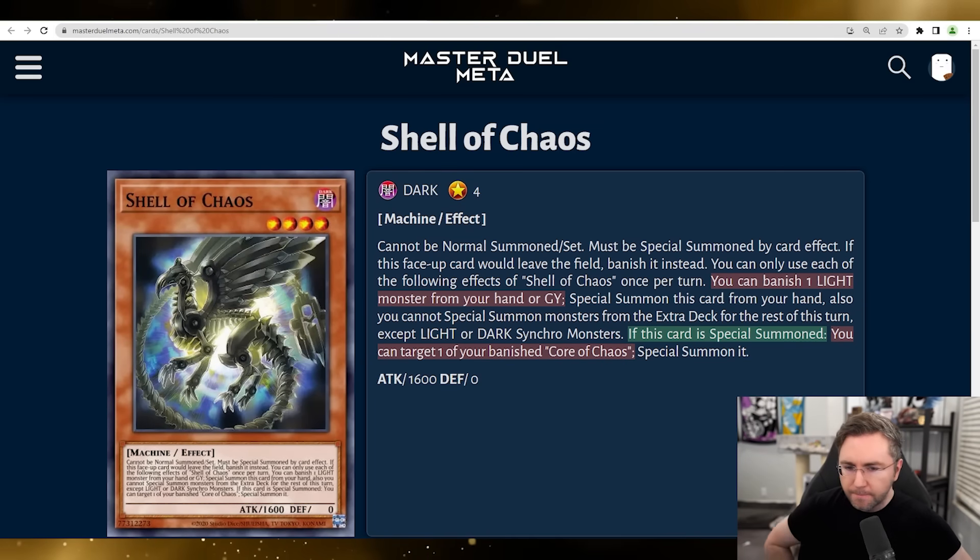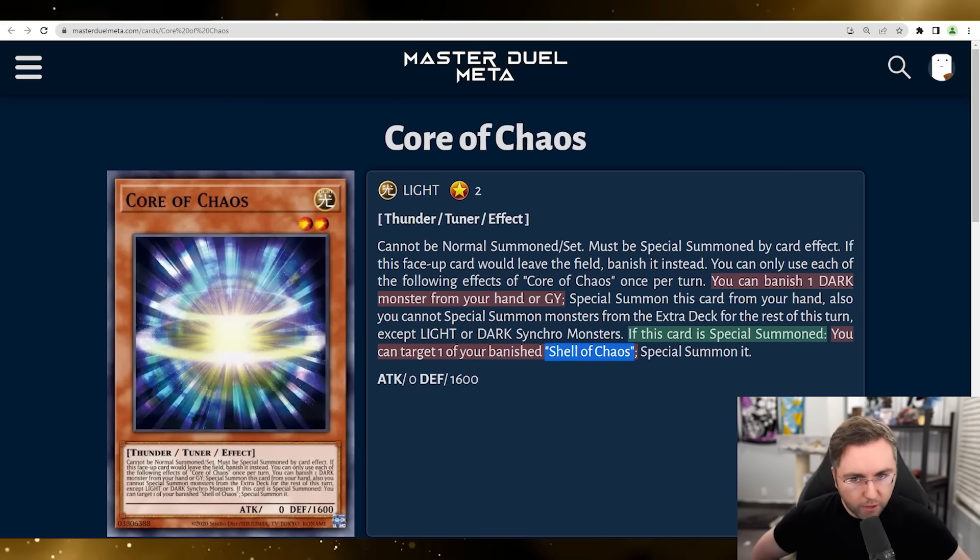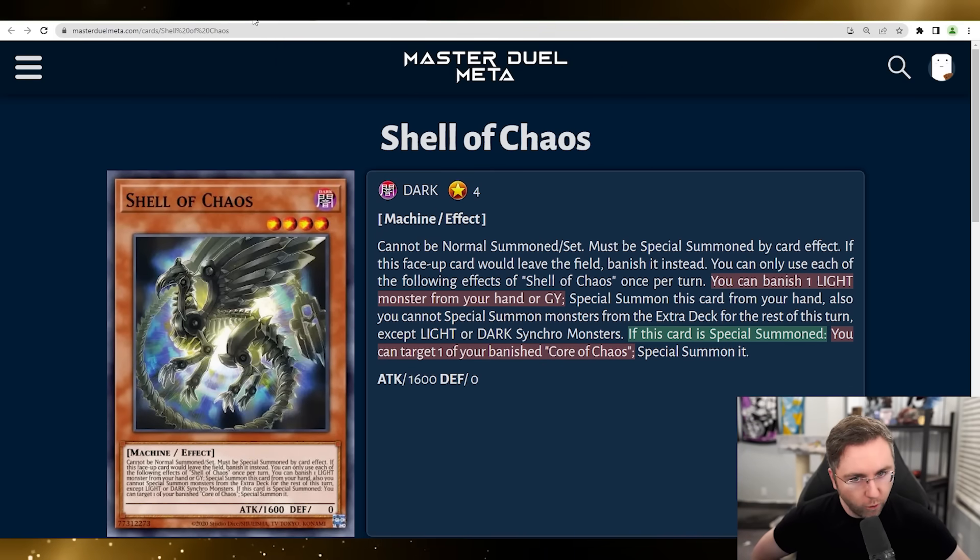Shell of Chaos works the same as Core of Chaos, but to summon it, you banish a light monster instead of a dark. You summon this, and then on summon, you could target a banished Core of Chaos and special summon it. So we've got Core and Shell working together.